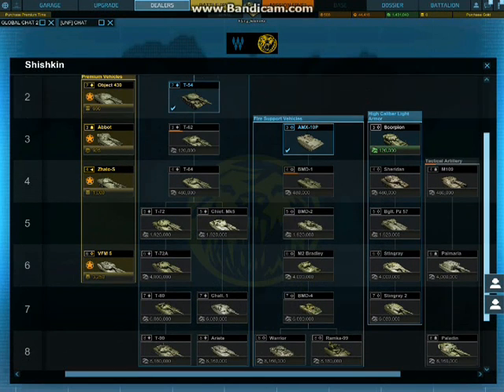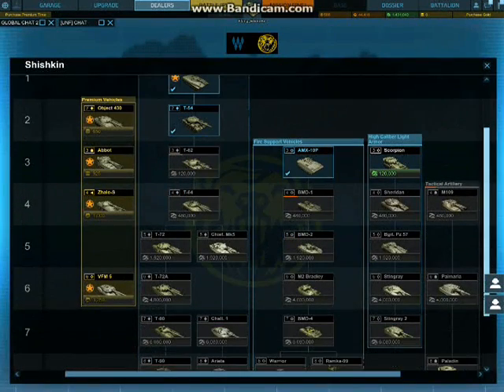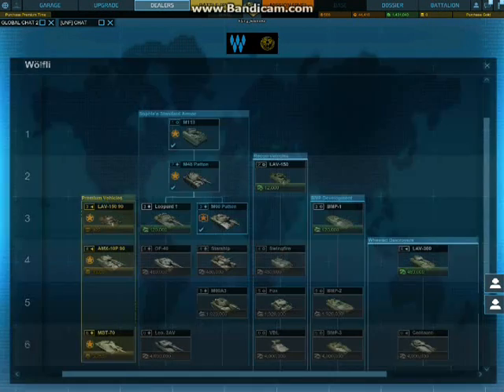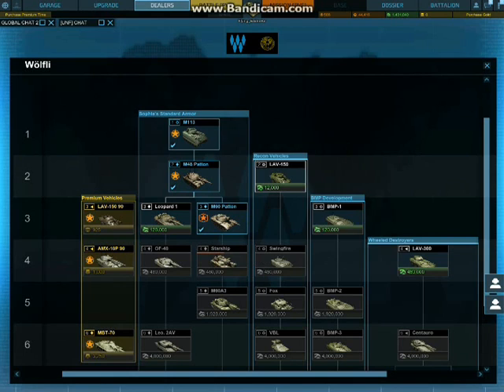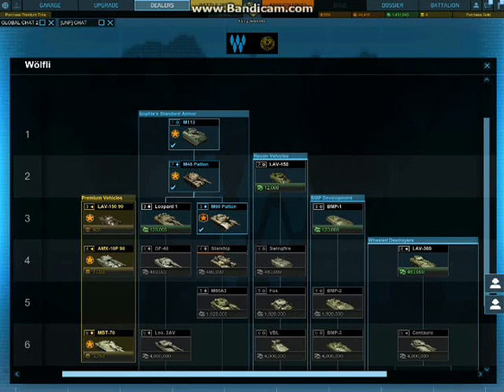So there you have it — the new tech tree with lots of new vehicles and reshuffling to help balance out the tiers, which is good. It felt a bit awkward before that it branched out to the LAV and then suddenly to the M60 Patton. A lot of players complained about that, and it's good that Obsidian is paying attention to their player base.